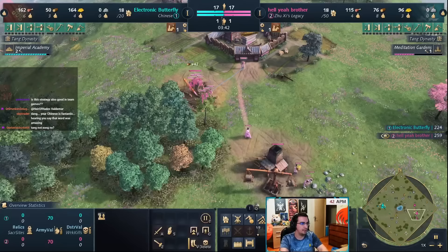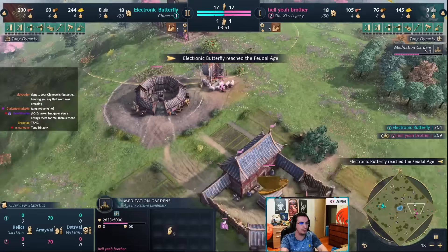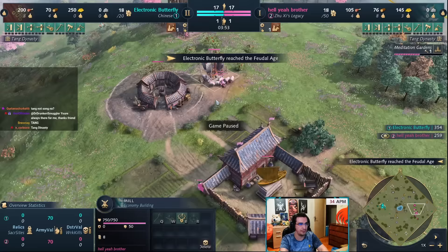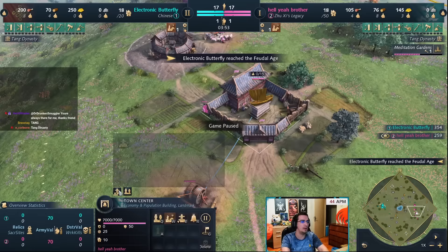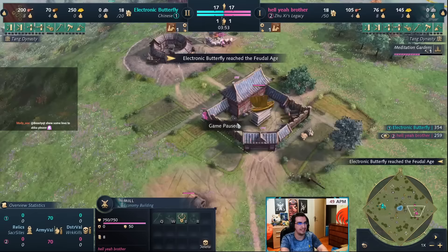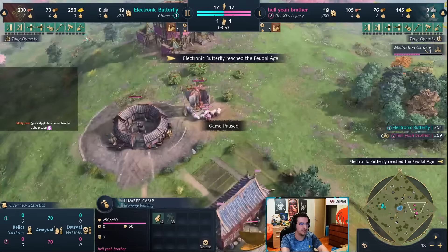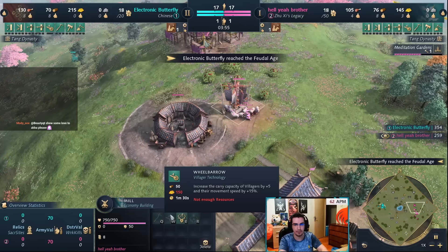Post age-up: go eight villagers on wood, four on food, and rally the Meditation Gardens villager back to food. You want to collect taxes as often as possible — whenever your mill has 40 gold, collect it. As the lumber camp finishes, queue up a second Imperial Official so you can supervise both the lumber camp and the mill. My second Imperial Official comes out right as I'm getting the wood income, so I can supervise the lumber camp and go back to supervise the mill.